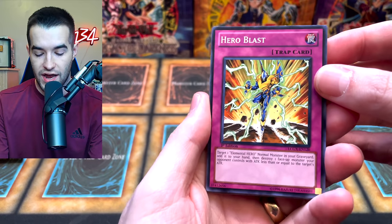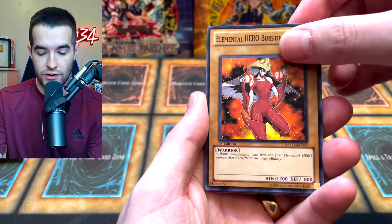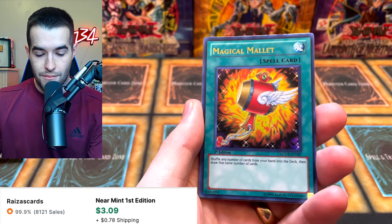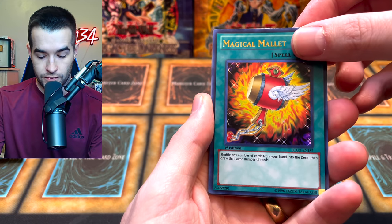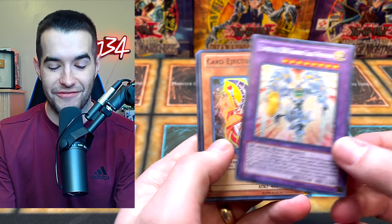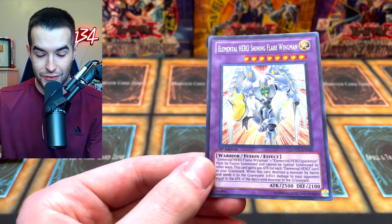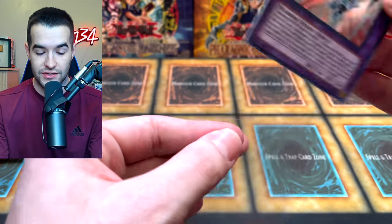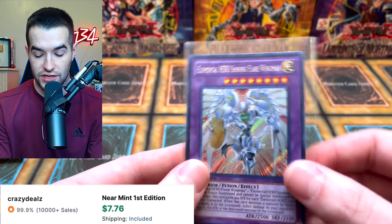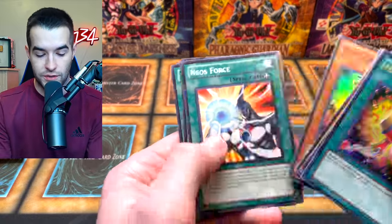We've got a Hero Blast. Burst into Tricks is in here. There's also an Alt-Art Secret Rare. Hero Flash is the regular Rare. Magical Mallet is the Ultra Rare. And — Shining Flare Wingman! And a Card Injector! That is a beautiful looking card. I bet it has some value just because it's a really nice looking version of Shining Flare Wingman, plus it's first edition. That's pretty amazing. That's the card I always wanted when we were opening these in Unlimited.